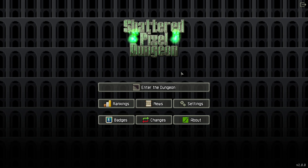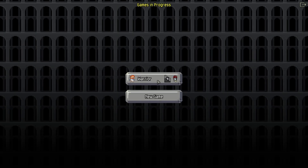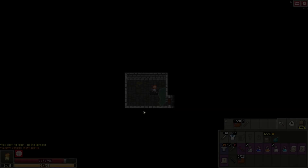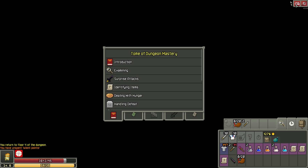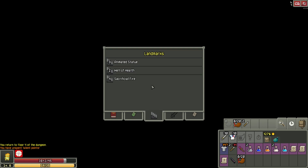Hey guys, welcome to Shattered Pixel Dungeon with me, Time and Tactics. Let's jump into our current game — we're in level four. I saw a comment about this, let's go to our journal. Under landmarks, I have never played before, so this is level one, there's a sacrificial fire, and level two has a well of health. We're on level four now.